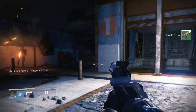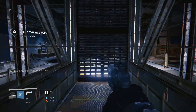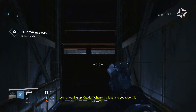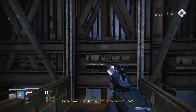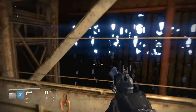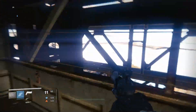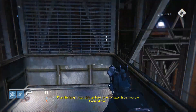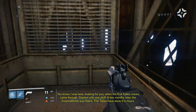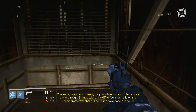Don't flash on me buddy. Should give me something better than that though - just get all those guys pretty much one hit, still works. Stand by for resurrection - I'm gonna die. So let's examine this gun. From this height I can pick up Taken energy rates throughout the cosmodrome. 'You know, I was here looking for you when the first Fallen crews came through. Started with one ship - a few months later the cosmodrome was theirs. The Taken have done it in hours.'